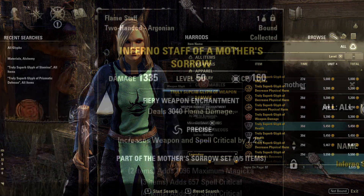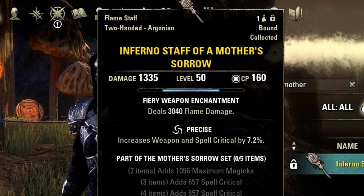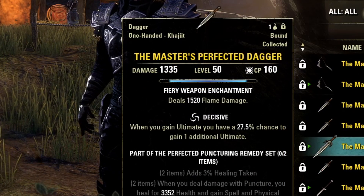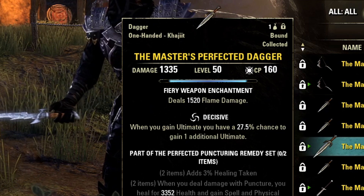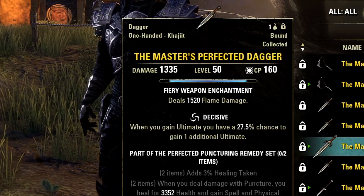Two-handed weapons, including staves, give you the full value of your enchant. One-handed weapons, like daggers, give you a significantly reduced value, but of course also allow you to use multiple enchants if you are dual wielding. Keep in mind that the effects of enchants do not stack, so putting two fire glyphs on, for example, will waste the enchantment on one of them.